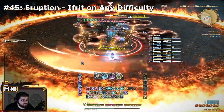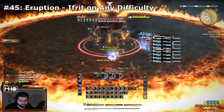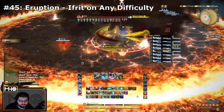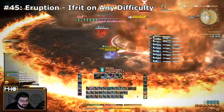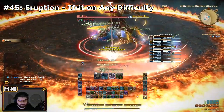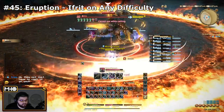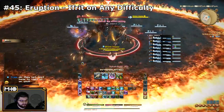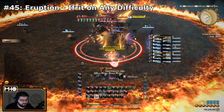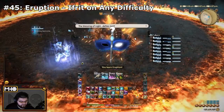Next up is Eruption from Ifrit in the Bowl of Embers. You can learn this on Normal, Hard, and Extreme. However, as of the making of this video, there is a bug preventing players from learning it in Normal Mode — it has been acknowledged by Square Enix and they will fix it. At some point you may be able to spam through Normal Mode in 25-30 seconds. It's been reported there may or may not be a difference in drop rate depending on difficulty, but as soon as it's bug-fixed, Normal Mode will probably be the least headache way to go.